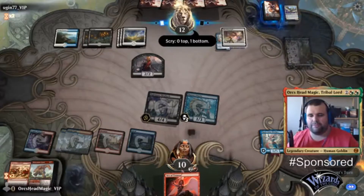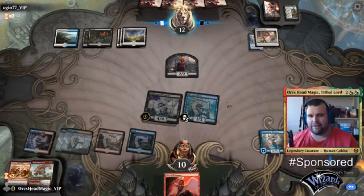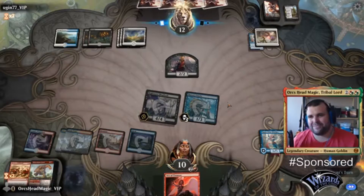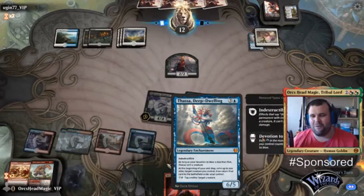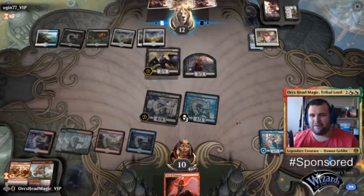Okay, so whatever creature he plays I'm going to steal, we're going to blink it and keep it. This is really evil, this deck. I need to know why it works — I don't understand why it works.